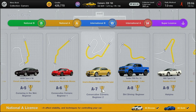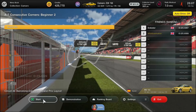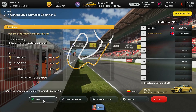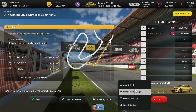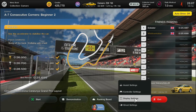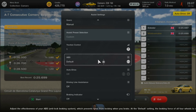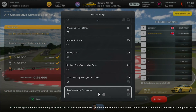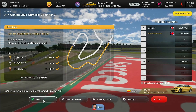National A licence test 7 takes us to Circuit Catalonia for the consecutive corners beginners 2. We're going to be driving the BMW M3 and tackling the corners after the start-finish straight. Settings will be traction control 1, default on, ABS and all other settings off, including counter-assistance.